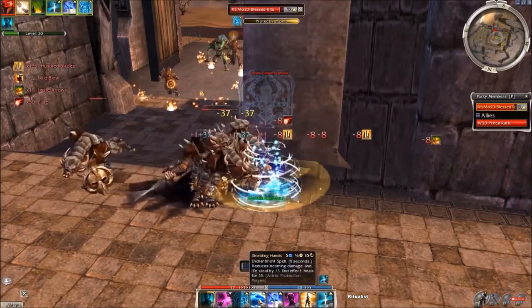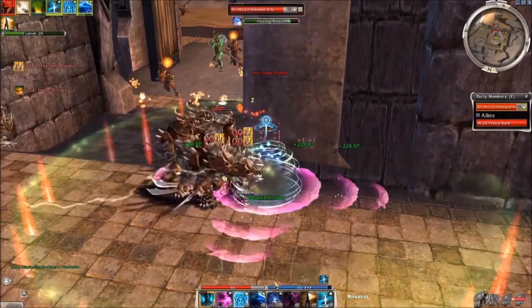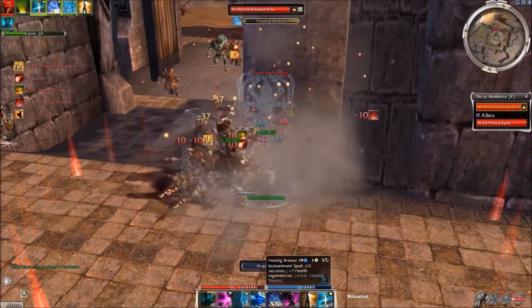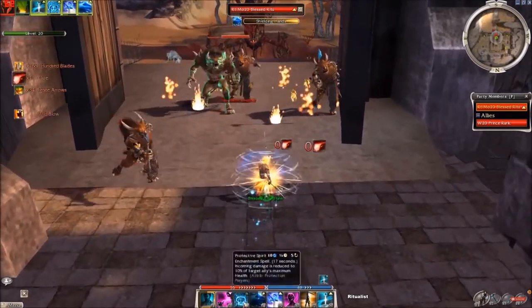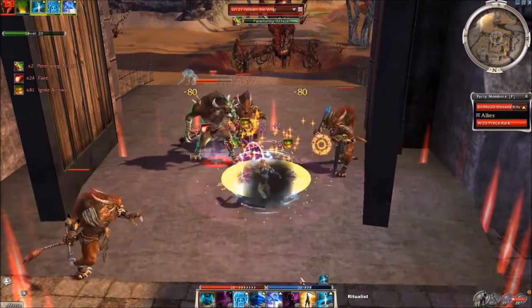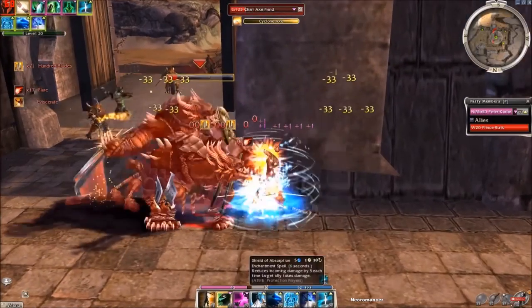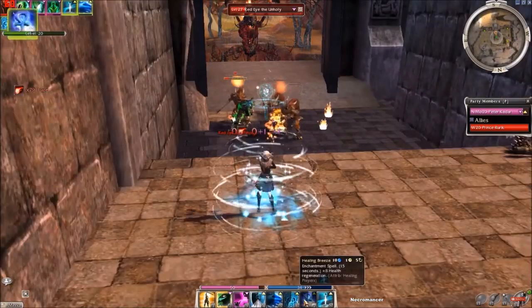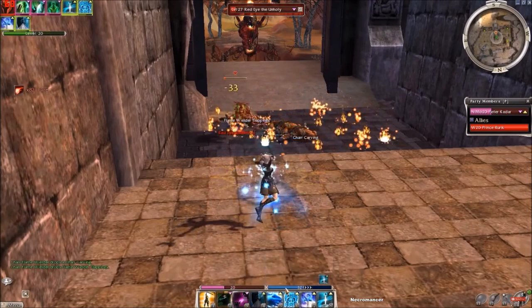The next one is Ritualist. This is a hybrid — Vengeful Was Khanhei at 105 HP. With the help of Protective Spirit skills you can survive those few seconds when the elite is on recharge, and Pain Inverter helps to kill the boss. Next is a classic 55 HP Necro with Spiteful Spirit. You can even kill bosses with Pain Inverter, and even the Necro boss is not a problem with the help of Healing Breeze.